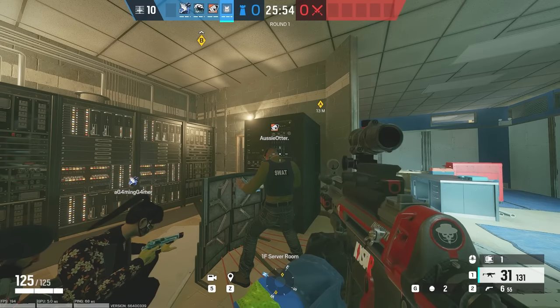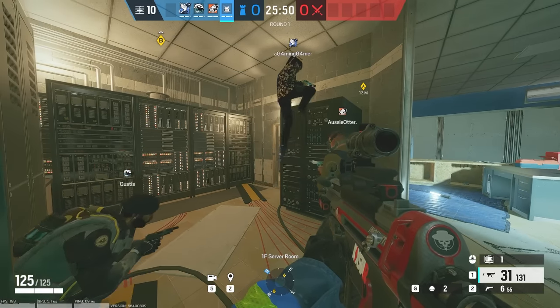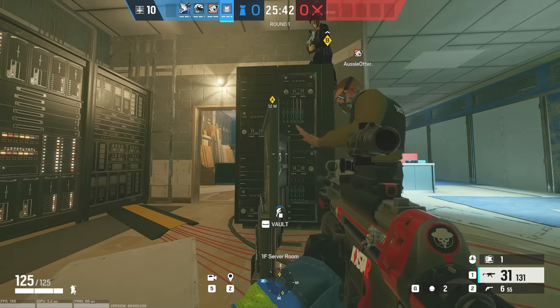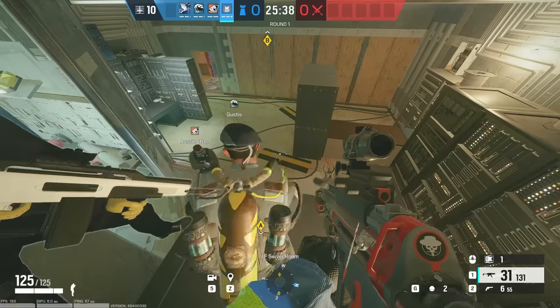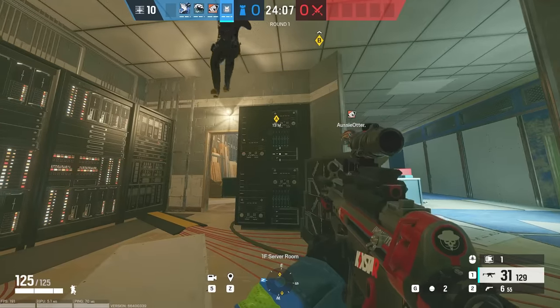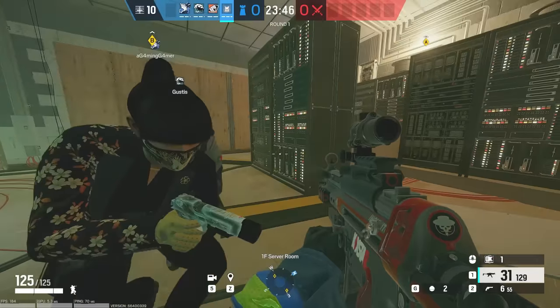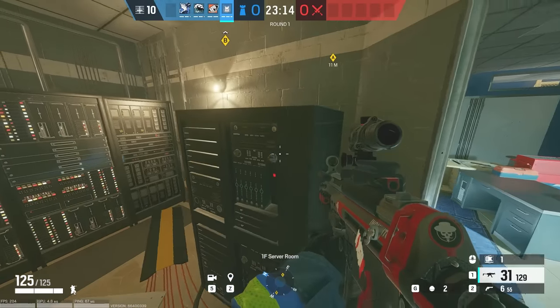This is a funny, really easy spot to do in Server Room, and a fun fact about this is that with the shield trick, you can actually have two, even three friends do it at the exact same time. Three of us are going to vault up at the exact same time. So if the surface is big enough to land on, it's a good thing to keep in mind if you want to hide with your boys.